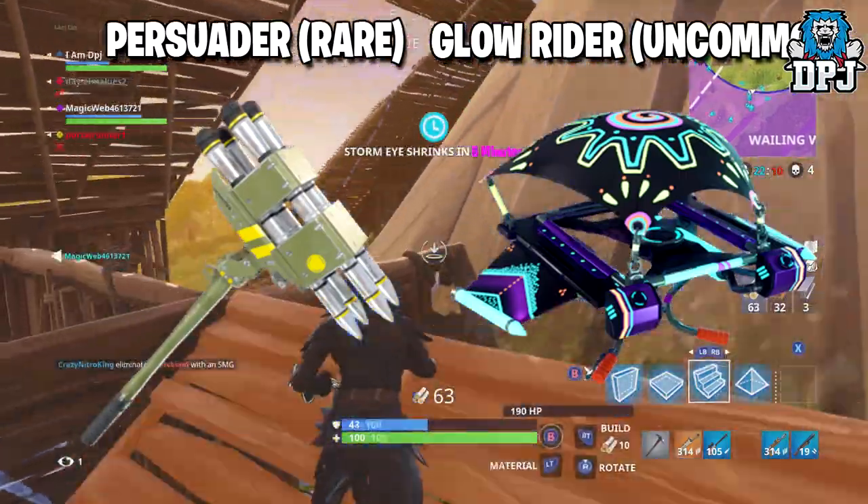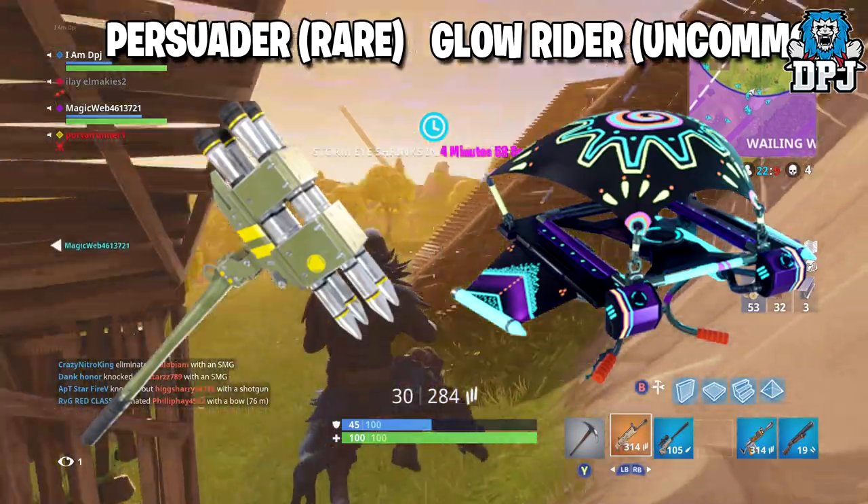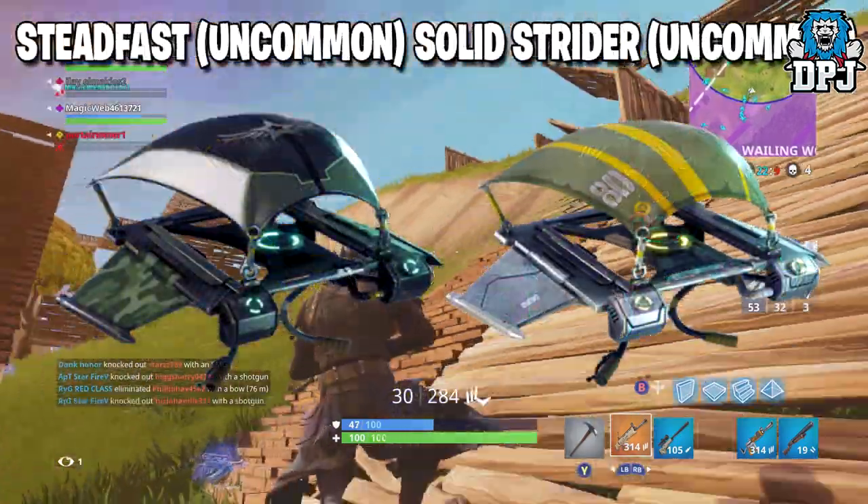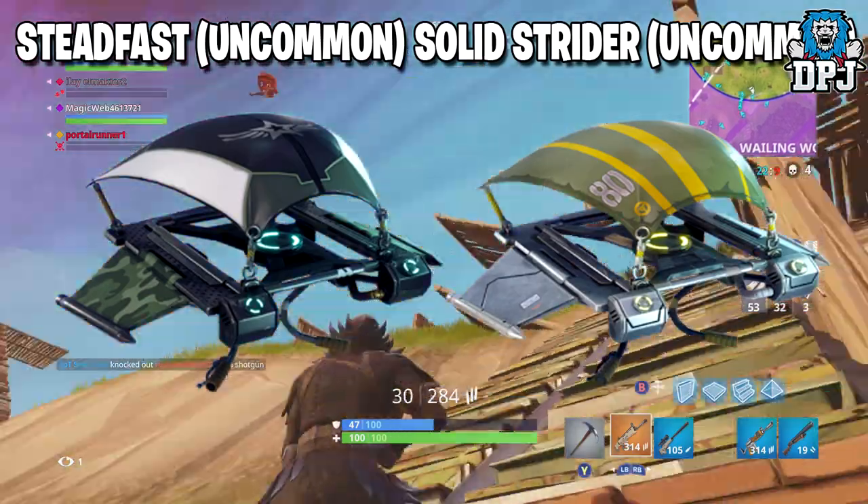We then have the Glow Rider glider, which will cost you 500 V-Bucks. We then have two more uncommon gliders — the Steadfast and the Solid Strider — both of these will cost you 500 V-Bucks.